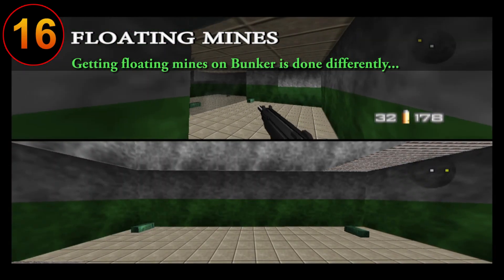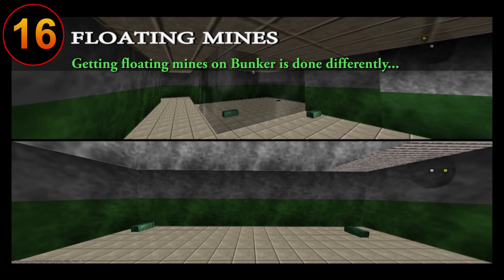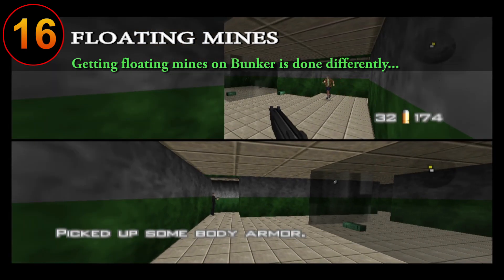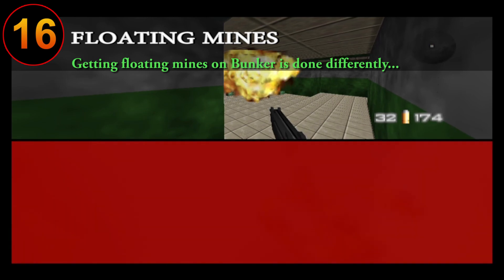If you always wanted to make your mines float, here's how. Whenever playing multiplayer, you can throw your mines on a window or glass wall then proceed to shoot the glass. The glass will then break and shatter but the mines will stay floating in the air, resulting in some unsuspecting players dying to something quite funny. This works best with either remote mines or proximity mines.